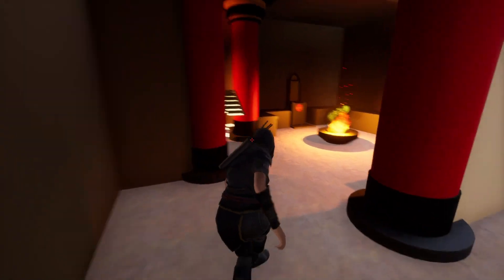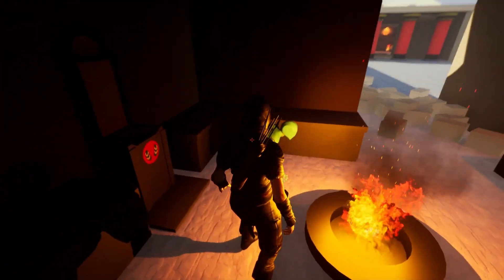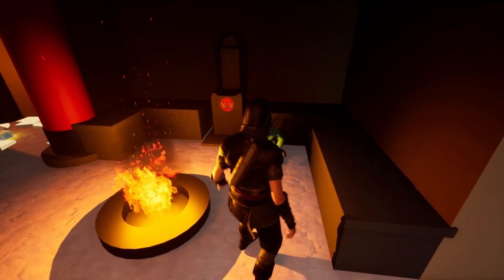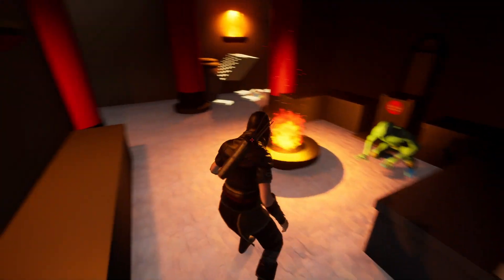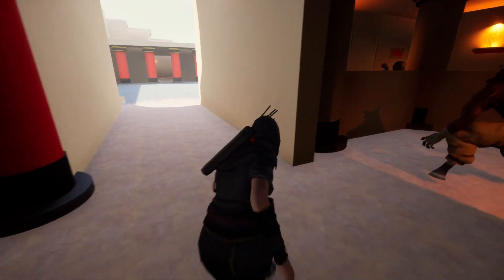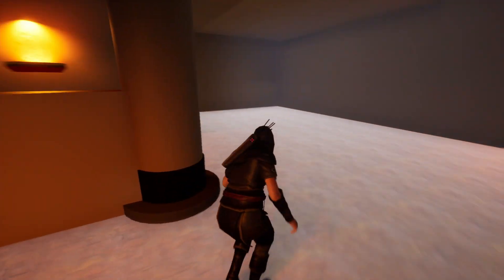Going through here, players will finally be able to get to the throne room where the king is going to be hiding. In here, players will be able to interact with the king and have him start following them. Players will be able to press a specific button to have the king follow them or have the king stop.